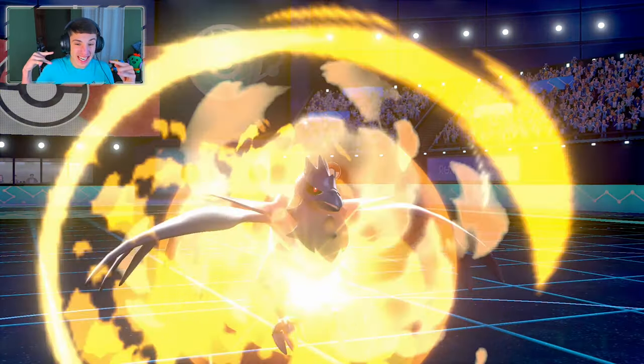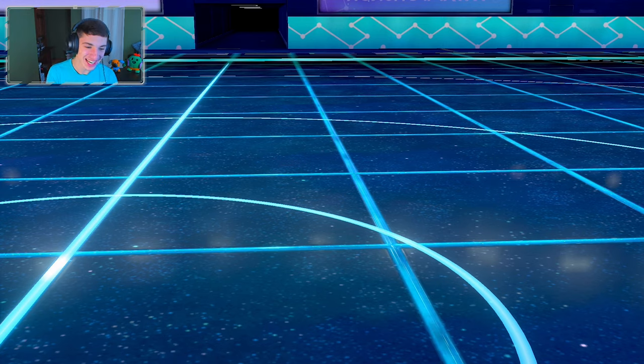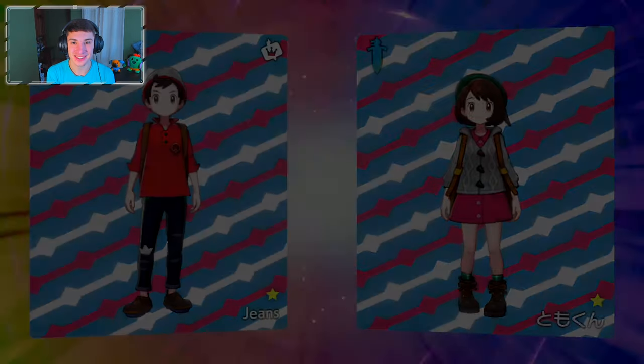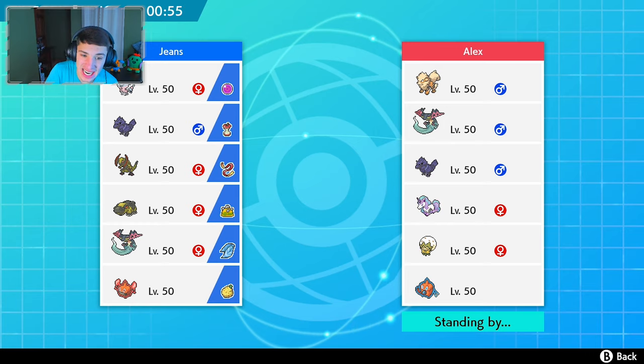Corvo sweep right there — that is how it's done! Let's hop into the third match and continue the win streak. This guy's rocking Arcanine, Dragapult, Corviknight, Galarian Rapidash, Eldegoss, and Rotom-Wash. I see him leading with Arcanine or Rotom-Wash. We're going to lead with our Fire Rotom, bring Hippowdon in, and get Haxorus rolling.